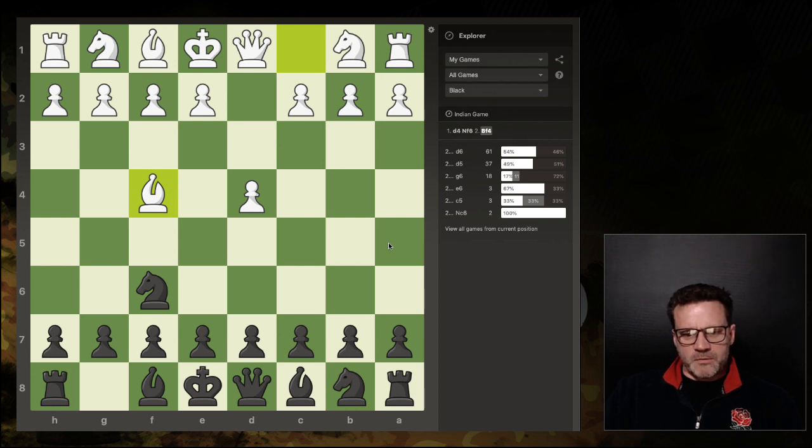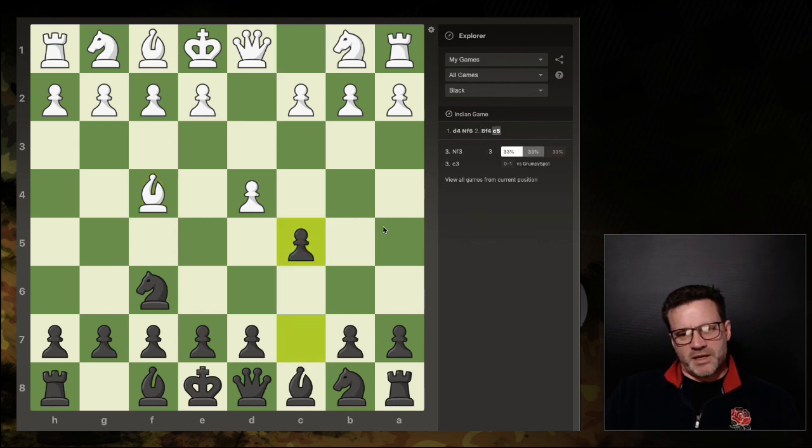The move I've come across is c5 — chess.com just calls it 'Indian Game' at move two. It's a gambit of some kind but I don't know if it has a name — if you do, let me know! You're tempting White to capture, so it's a bit like a Sicilian but the wrong way around; if White had played e4 this would be a Sicilian, but we're playing it against d4 as a kind of anti-London.